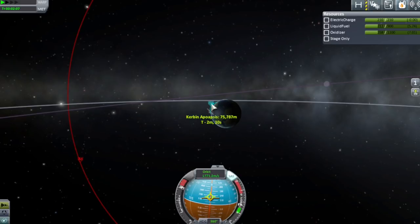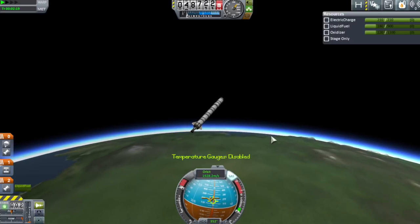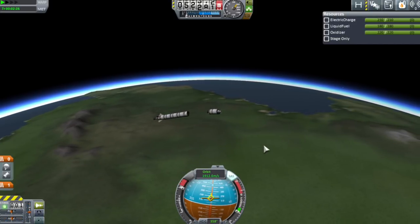Don't worry if you haven't got it exactly correct — we're going to fix this later. The important thing is you get a nice clean orbit to start with. It doesn't matter if you're too high or too low. Also, those temperature gauges — turn those off right now because I hear there is a memory leak, which is not good. Memory leaks are never good for anyone.